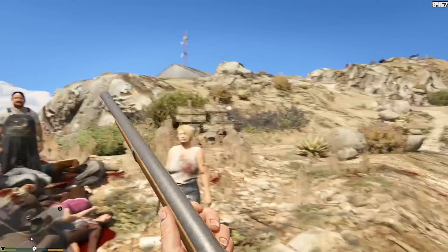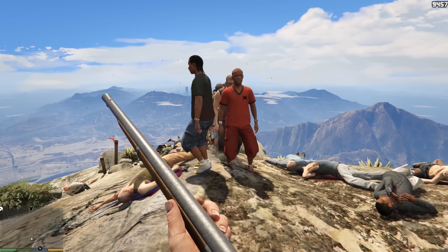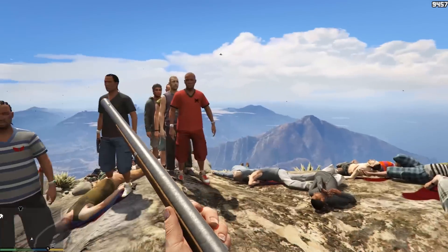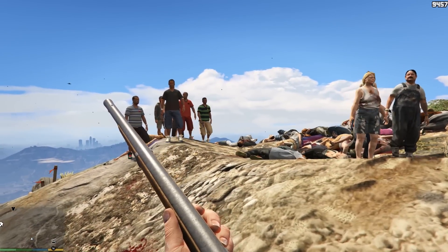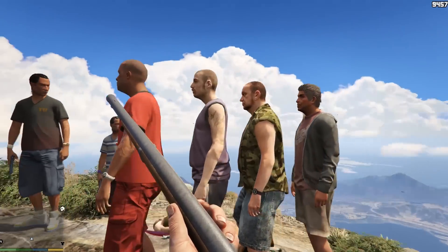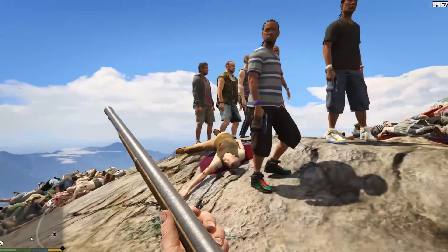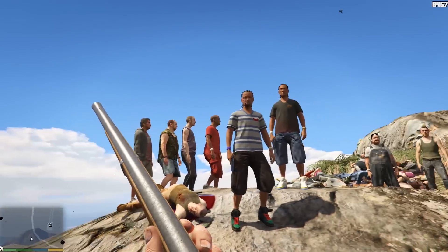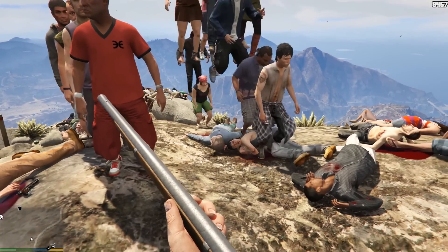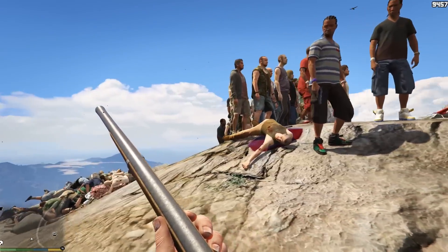I'll try and leave some instructions in the description as well, but it's really easy. If I hit the End key, some guys turn up. There are a few extra guys who will follow me around, but as you can see we've hit the limit on how many bodyguards I can have. So these four guys are what I like to call zombie mode - they're only gonna wake up if I point my gun at them.